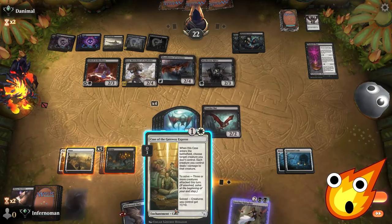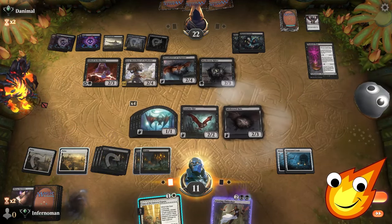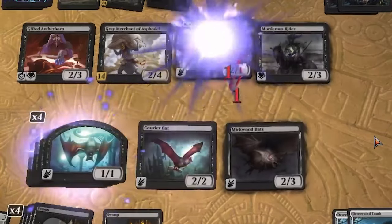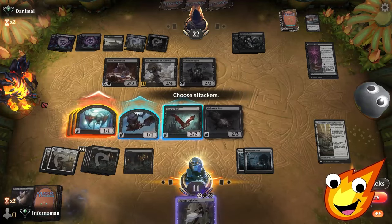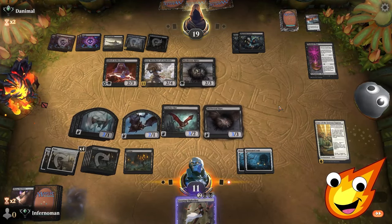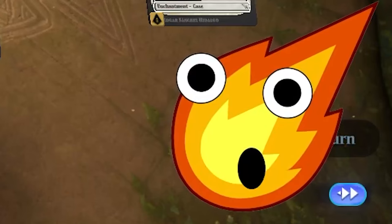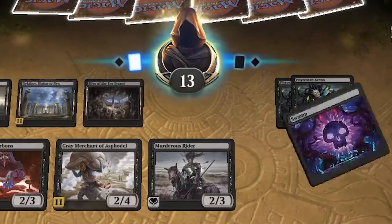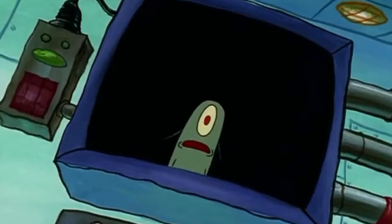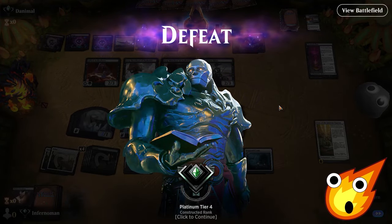We're down to 11, but we're not dead yet. We play Mirkwood Bats and Case of the Gateway Express — we need to take out that Blood Letter. That's off the field. We swing with just three bats to turn the Case on. Opponent is down to 19, then our bats are stronger. Opponent ticks down to 15, then 14, then 13 — very greedy. But they have a ton of cards in hand, which is frightening. And there it is — we didn't quite make it. They had more life gain and drain than us, but we came very close.